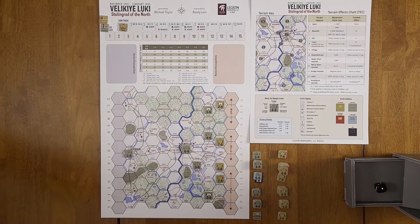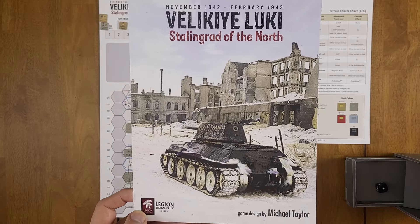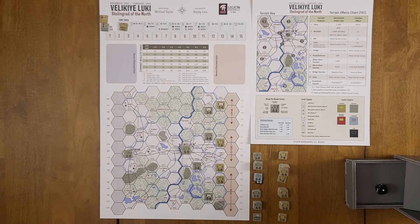Hello and welcome to Hexed Encountered. In this video we will be doing a playthrough of the game 'Leaky Stalingrad of the North' from Legion War Games, designed by Michael Taylor. This is a very straightforward war game — small scale, easily transportable, something you can bring on the road. You pack it into a Ziploc bag; it's very flat and small. The map folds out to 11 by 17.